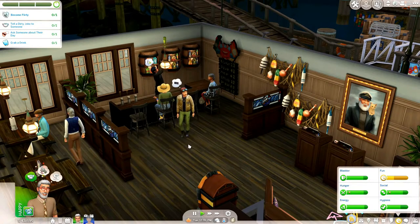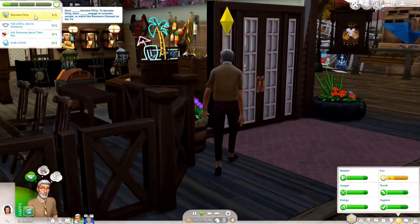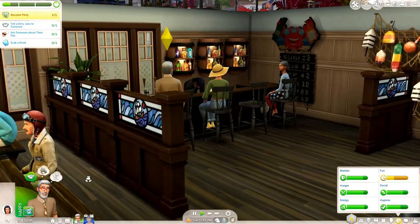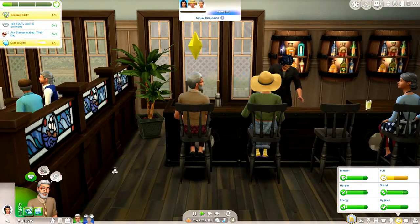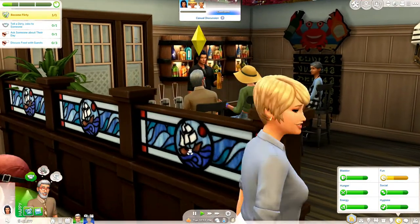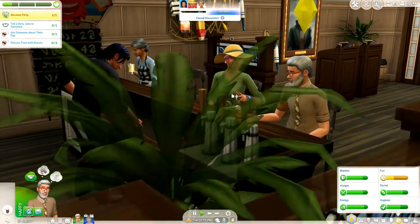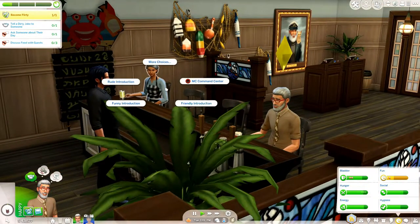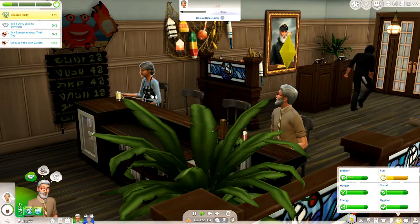One goal is to grab a drink, so let's order a beer — definitely feel like Mr. Arthur would be a beer guy. It says 'become flirty' but it marked as completed even though we aren't flirty, which is a minor bug. Bugs are to be expected in some mods like this, but the fact that this mod is giving us ways to better our elders — I can definitely look over any small inconveniences. Let's talk to Valeria Moreno; she seems kind of cute. Let's do a friendly introduction to Miss Valeria.